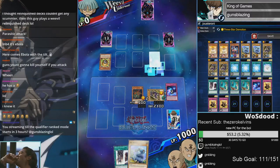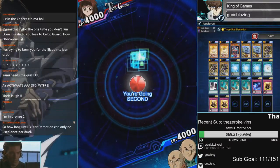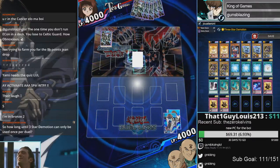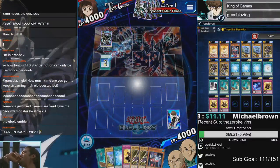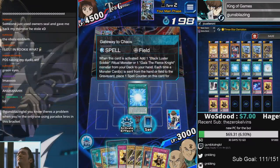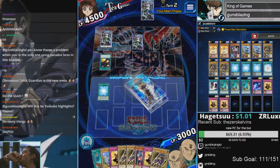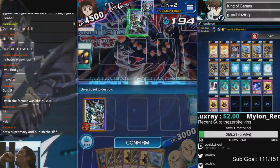I'm streaming until qualifier rank mode starts in three hours. There's regular tilt and then there's a 90-degree angle tilt — I'm fully perpendicular at the moment. If you're running a burn deck I will find you and do nasty things to you. Are you kidding me, it's actually burn. Does he have enough? No he doesn't, so that's good. I can Storm away this Attack and Receive — these burn players have no originality whatsoever. If this is not Attack and Receive you can have my Duel Links account.